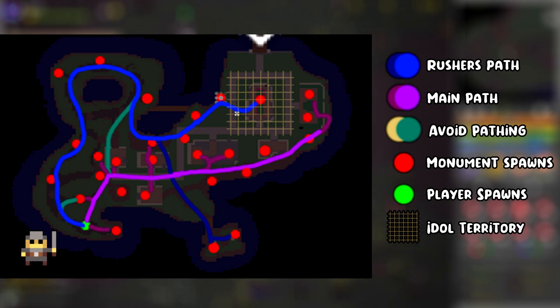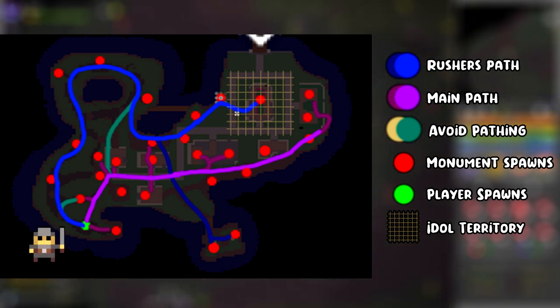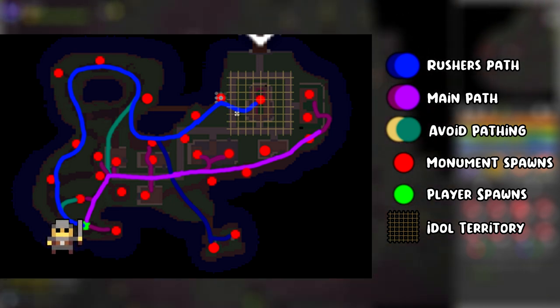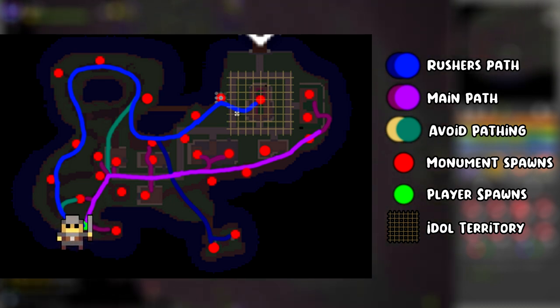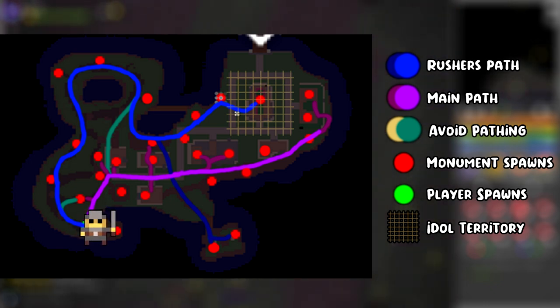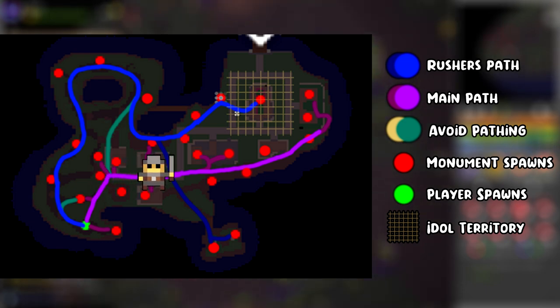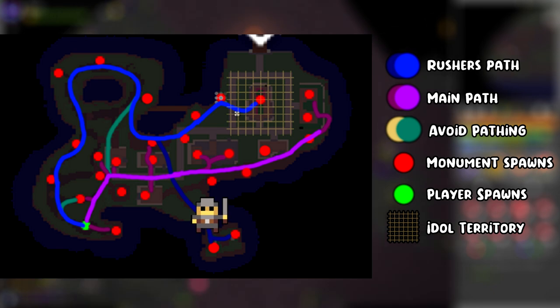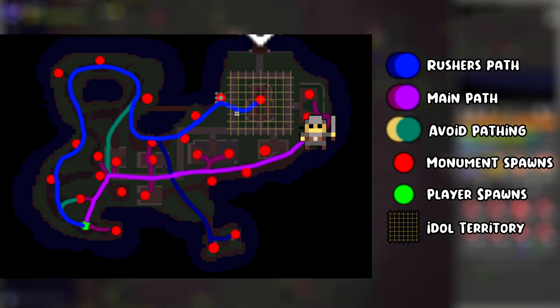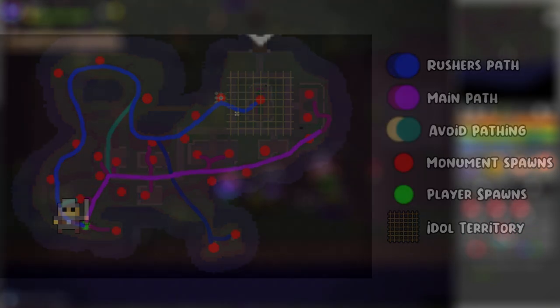The first map is Church. I've drawn it out with blue being the rush's path, purple being your main path, green being the path to avoid as well as yellow in some cases, red markers being the monument spawning locations, and the grids being the idle territory. Spawn is shown as the green dot in the bottom left. You'll want to go right to check for a monument, then follow the purple path up and right, checking the bottom right for another spot. Follow the purple line all the way around checking idle territory, then follow the blue line back to spawn, where you can teleport to the boss.